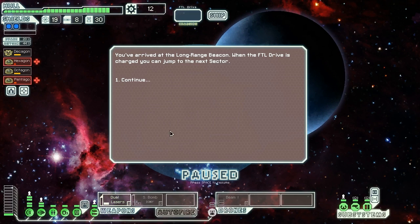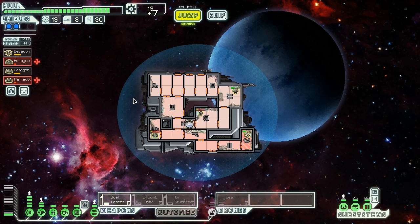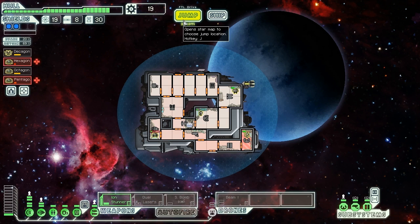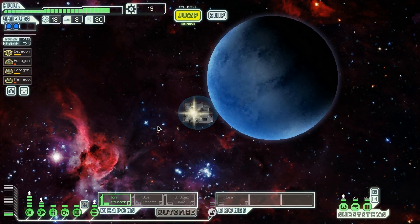We get nine health back from the jump, then reach the Long Range Beacon and jump to the next sector. A Federation-loyal settlement heals our ship and gives us seven scrap and an ion stunner. An ion stunner is a great weapon to combine with the beam drone — maybe even better than the dual lasers since we can start ionizing shields immediately. We could run ion stunner plus dual laser for strong lockdown capability. At the sector choice we pick Engi-controlled over Rock-controlled: Engi sectors are great, we have three Engi on board, and Rock sectors are more likely to have missiles.